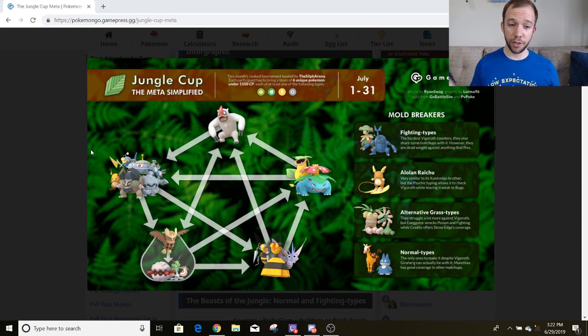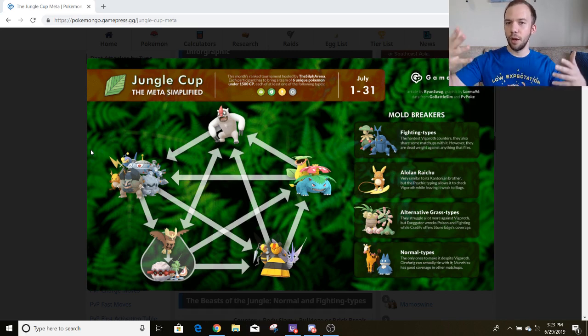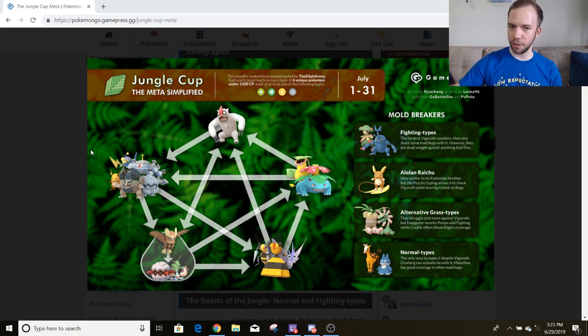Then you've got Lanturn. Lanturn is just a generally thick and powerful Pokemon, always worth considering for your team. Here it's kind of questionable though, because with all the Electric types doing so well and it having a somewhat losing matchup against a lot of them, it is a little bit risky. In the Rainbow Cup, Electric types didn't really have that big of a role, so Lanturn stood out as a Water type that could beat other Water types. But here, fitting in with the Electric types is a little bit harder. Then you've got the OG Raichu. Because it's just that pure Electric type doing pure Electric type things, it does the primary role of an Electric type better than the other Electric types if you think about it. So definitely a worthwhile consideration.